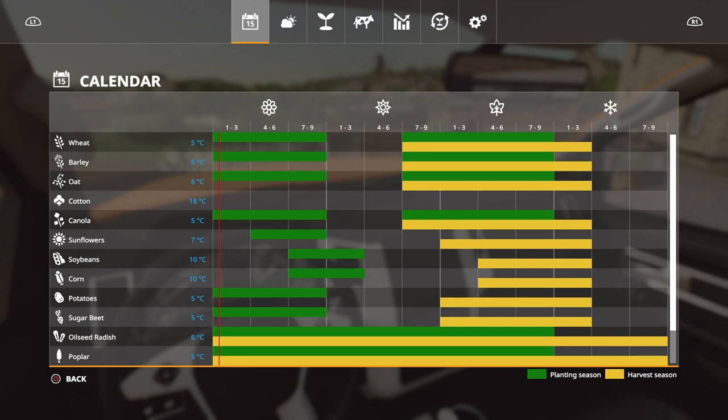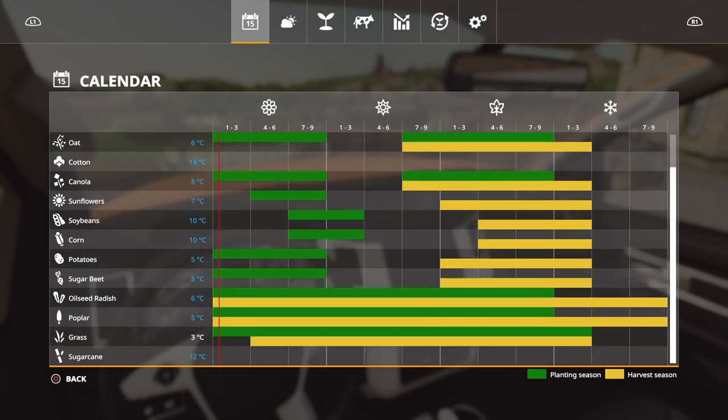At the bottom we've got planting season shown in green and harvest season in yellow. You can only plant when the calendar shows it's the planting season — you're not going to be able to do it at other times. It might let you, but your crops aren't going to germinate. Scrolling down the list, the only thing available to plant right now is grass. The only things we can harvest at the moment, shown in yellow, are oilseed radish and poplars, but we haven't got any of those.